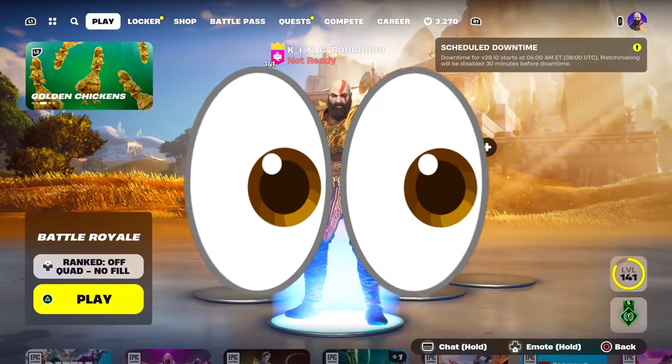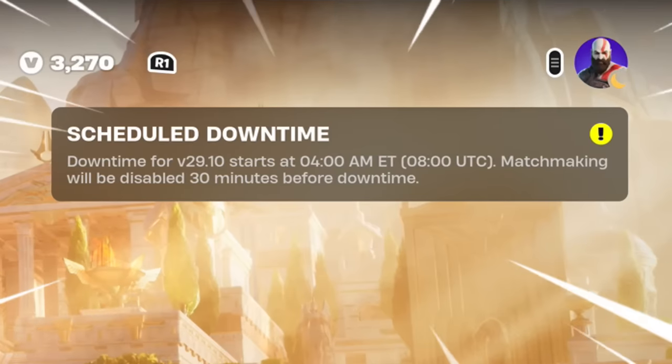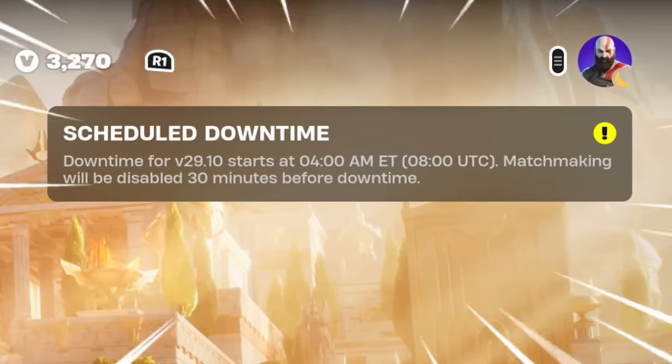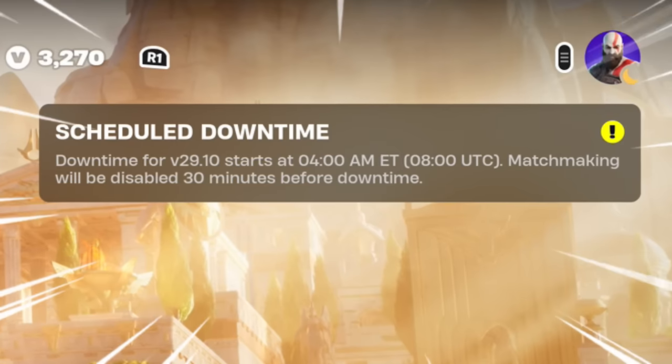No messing around — it's official, scheduled in-game despite social media being announced this update. Downtime for 29.10 starts at 4am Eastern Time, 8am UTC, and matchmaker will be disabled 30 minutes before downtime.